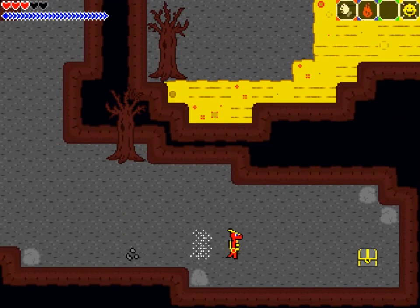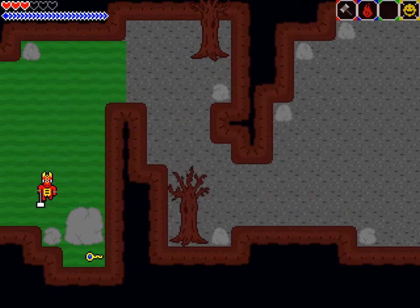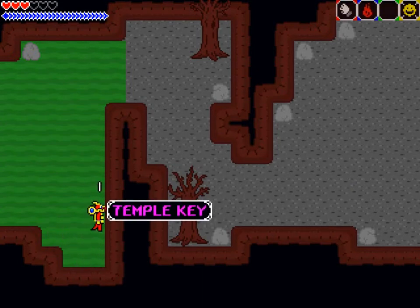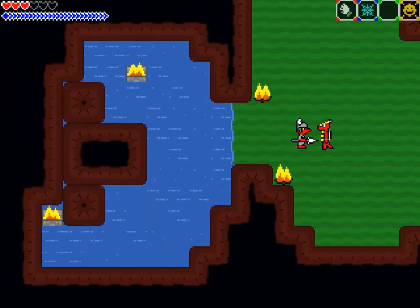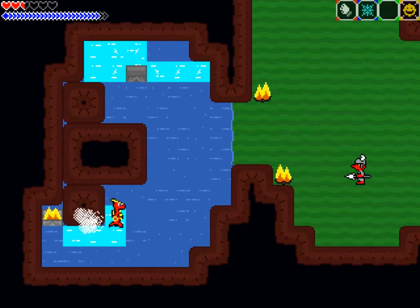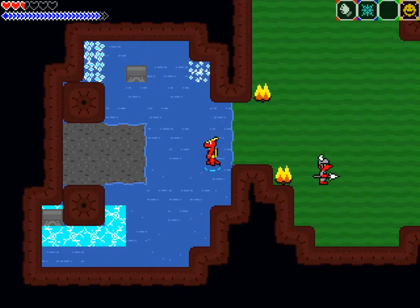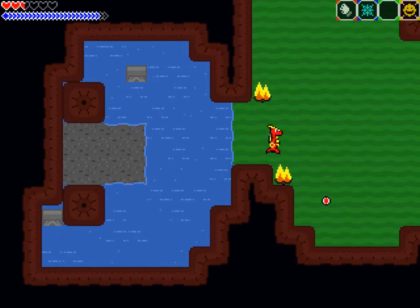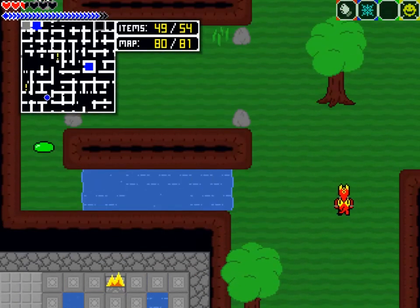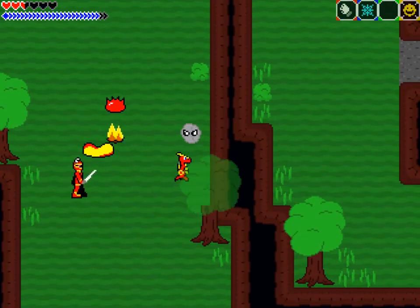I wonder if dashing into enemies counts as non-punch damage. I think I might have dashed into an enemy at some point. If I don't have the feat by the end of this, we know why. Let's confirm it — let's find out together. HD edition, huh? Obviously you didn't HD the AI. Why would I? They're goblins. They're stupid. Goblins aren't allowed to be HD.